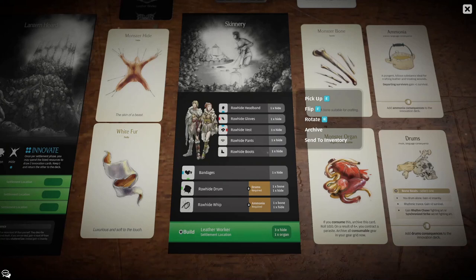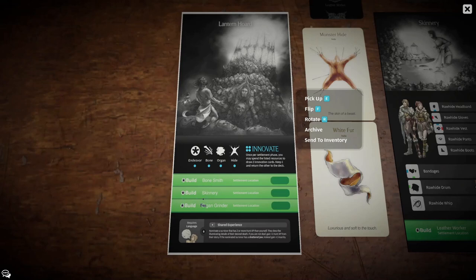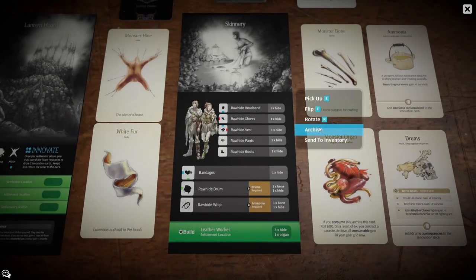The Skinnery is one of the earliest settlement locations you're going to craft. It is a tier 1 settlement location in that you make it directly from the Lantern Horde, which you can see right here. It costs one Endeavor and nothing else, so that's a pretty cheap resource cost. I consider Endeavors to be a resource — they can actually be converted directly into population or into gear, so they are a resource every bit as much as the others. It helps you evaluate things better when you consider them to be a resource.